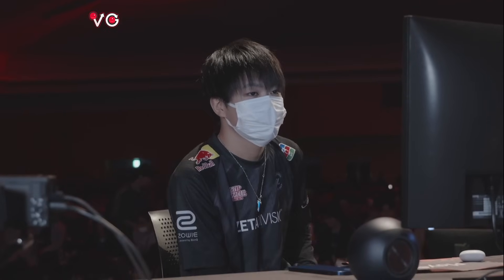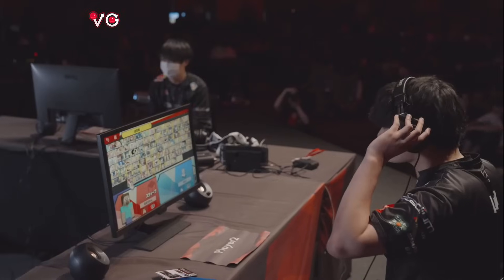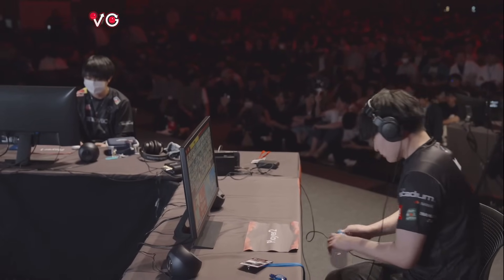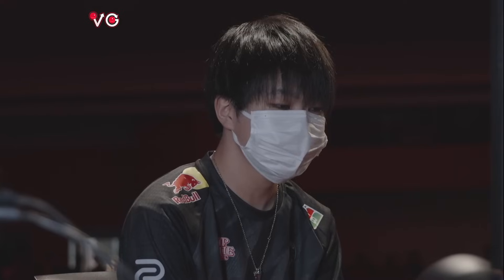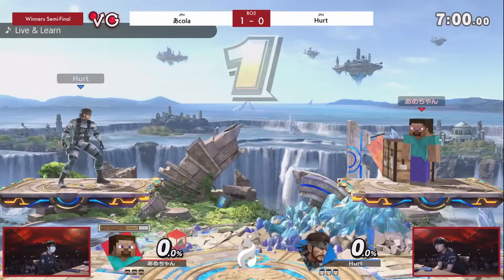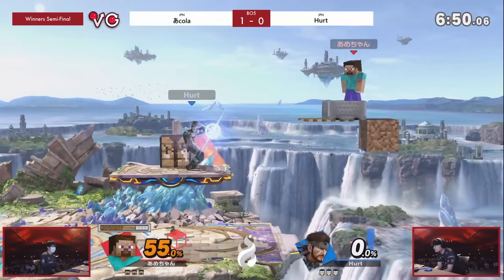It was like the back air with the auto cancel. He didn't show his cards too early — wasn't trying to just spam it, finding the right moments, because a character like Snake could definitely punish you for that. Let's see game number two here. Hurt seemed to have kind of a lead toward stock number two, but Akola was able to make that back really nicely. Game number two and we're back onto small battlefield, actually. Pretty difficult stage by Japanese standards, I would say.